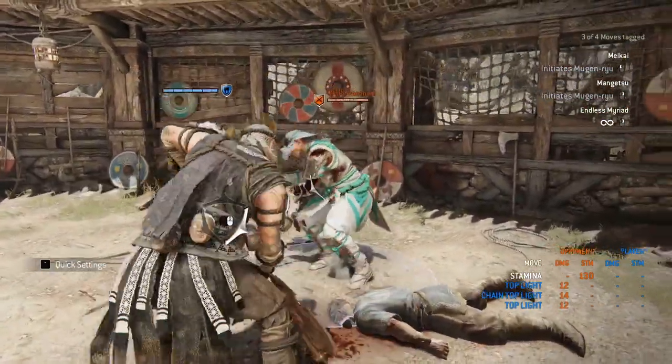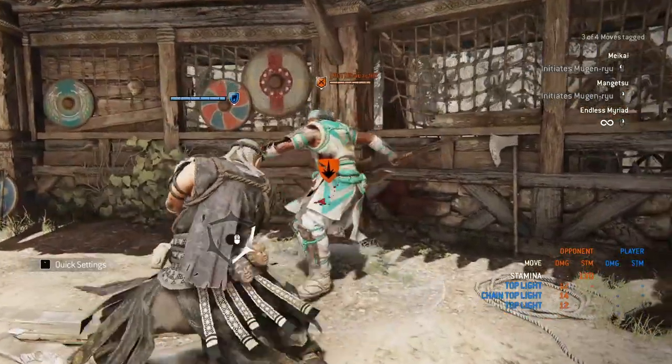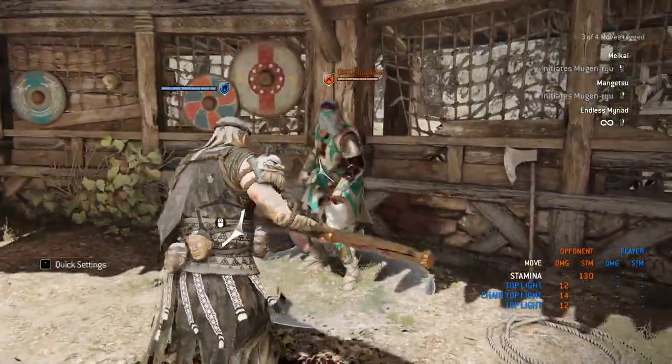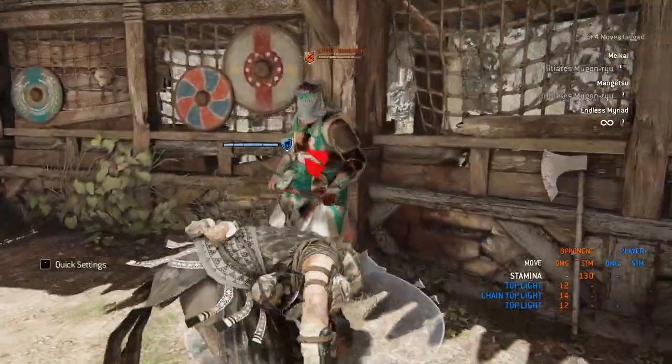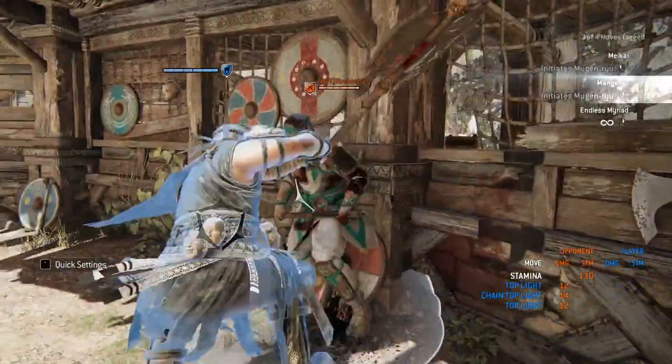When you start off with the opener heavy you can't do a light, and once you hit the light that's it. Instead if you start off with a heavy, just click right there, hold it down and you do a charge-up which you can also feint, guard break, and do a bunch of other stuff. Off of a guard break you do get a heavy and you're right back in the chains.